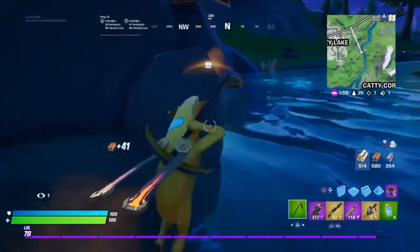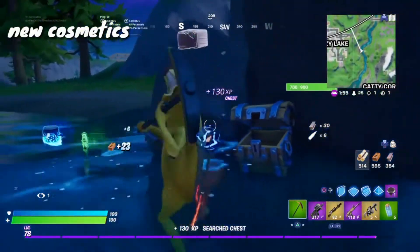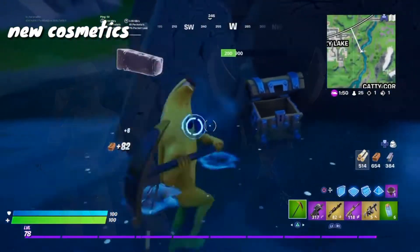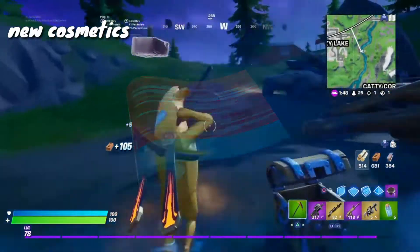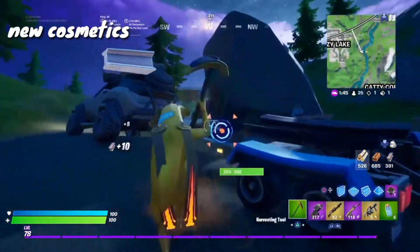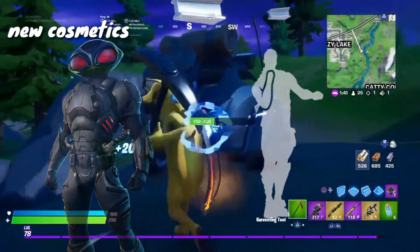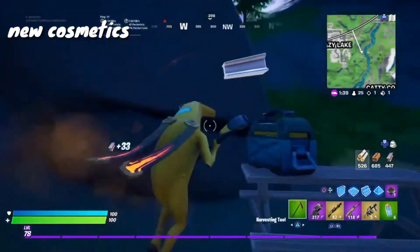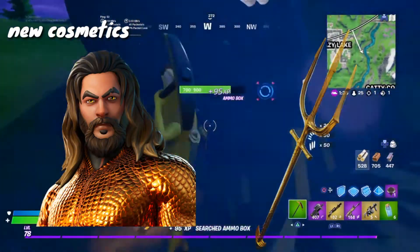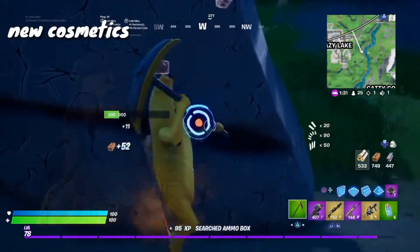Now I'm gonna talk about some new cosmetics we got this week. First of all we've got the Safari skin with her dual pickaxes, the Linear Streak wrap, the Lada skin which is the female Guaco skin, the Black Manta skin, and the Renegade emote. Battle Pass owners could have got the Aquaman skin and his Trident, which is his pickaxe by the way, for free if they completed all of his challenges.